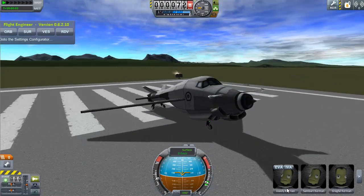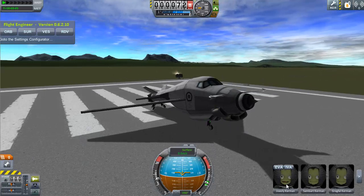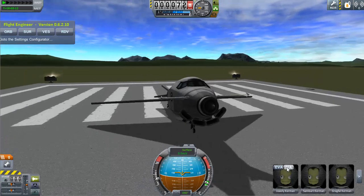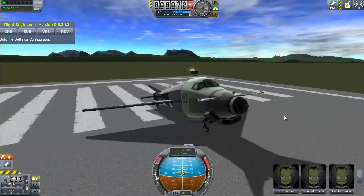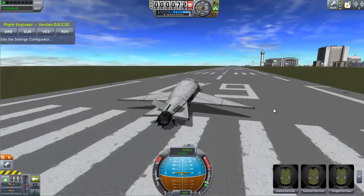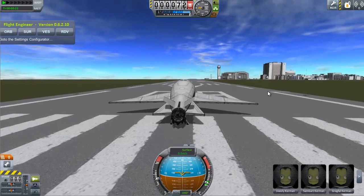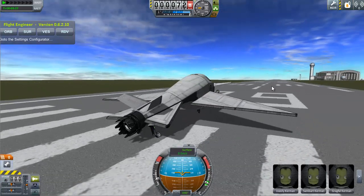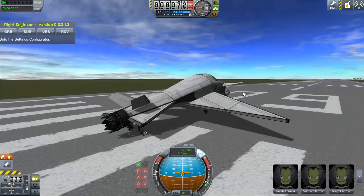There are three pilots: Joey Kerman, Sandberg Kerman, and Jeff Rell Kerman — people I've never heard of. One problem with the new modules is that they don't have IVA yet — if you click on IVA, it's just black. It's a small bug that prevents you from looking through from the cockpit. Hopefully they'll fix this soon; it's the same issue with the passenger module.